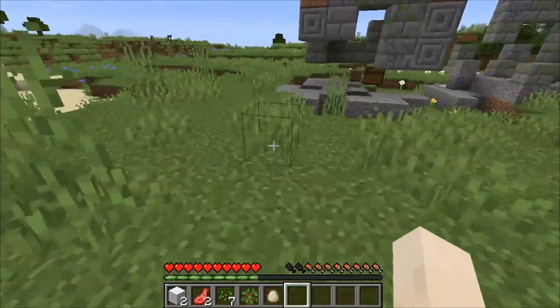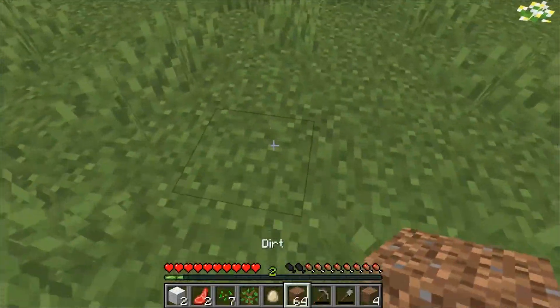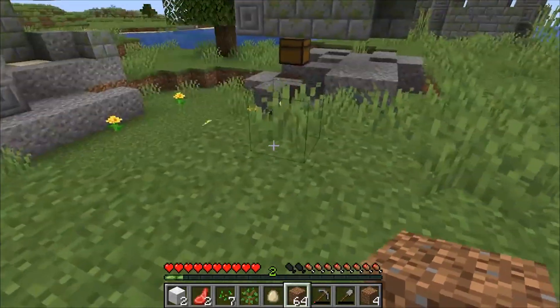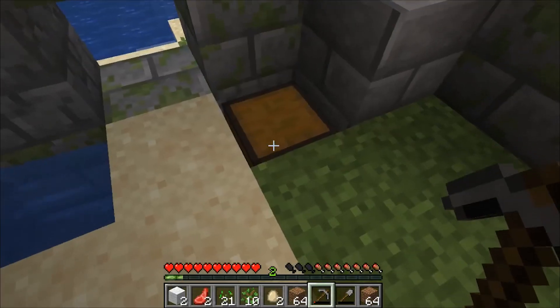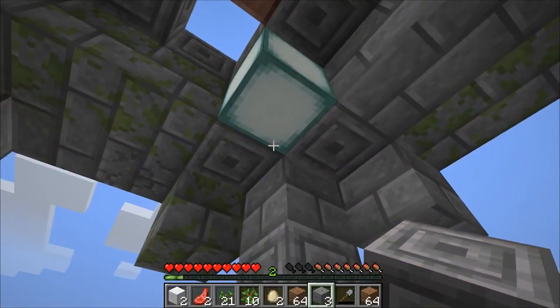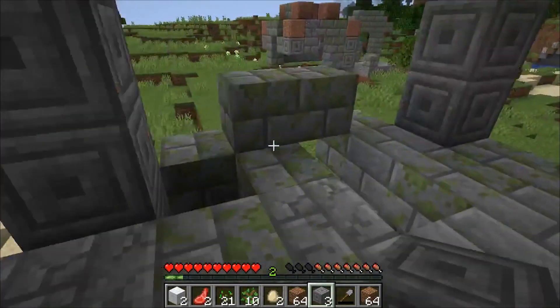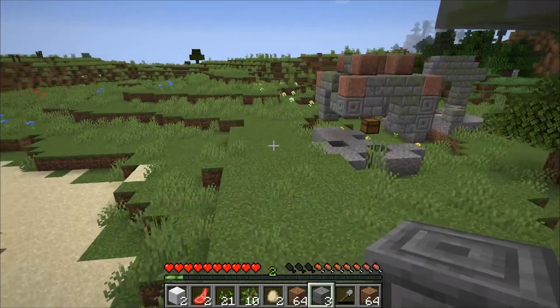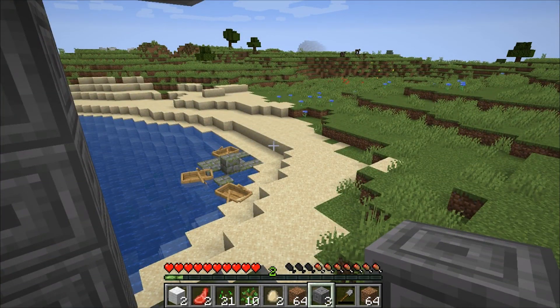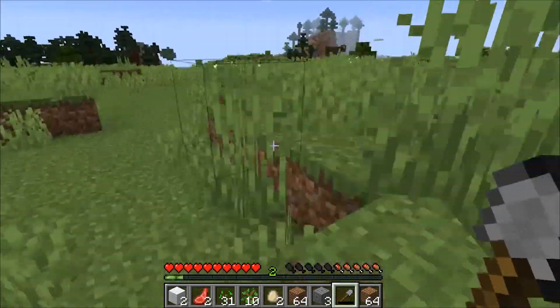Wait — oh, I found your stuff! Oh no, that was mine — I died there. There's a chest in here with lots of coal, some emerald, and a buried treasure map. Interesting.